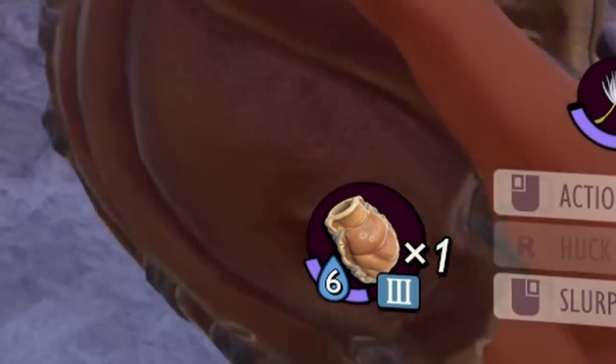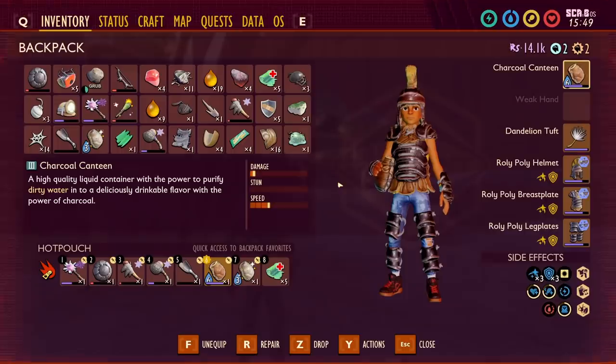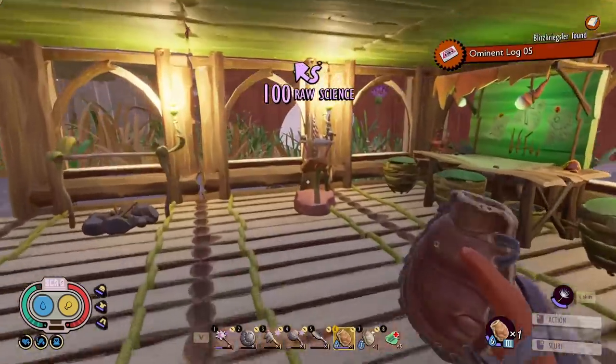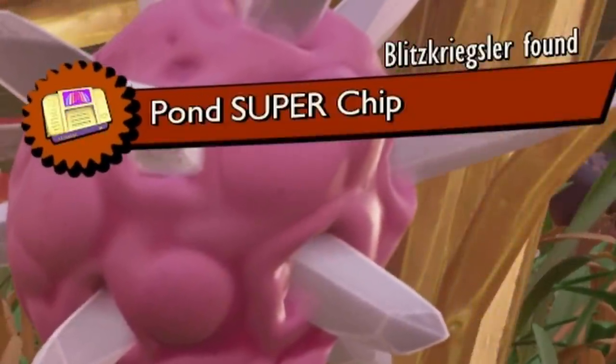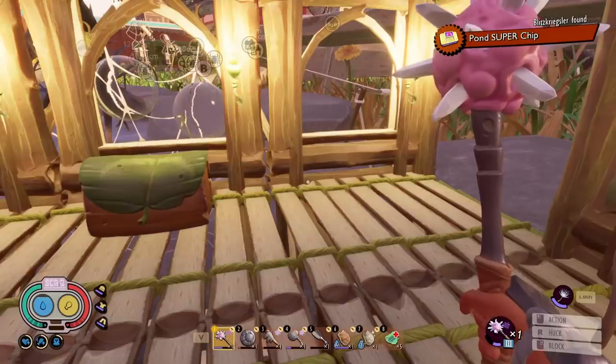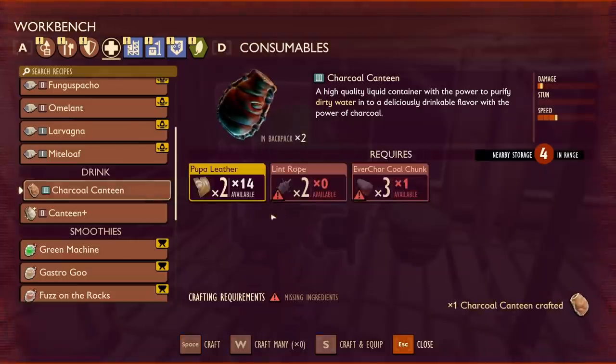It also looks like it has its own durability — that's not gonna be too annoying, is it? It takes a coal chunk to repair it. Yikes! But it holds six, so that's gonna be good for a long time. And it looks like Blitz found the Pond Super Chip — hopefully that has a recipe that we need. And now we can make a second canteen for Blitz. Excellent!